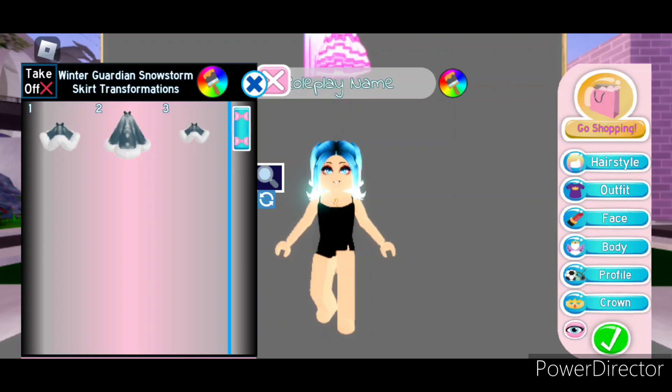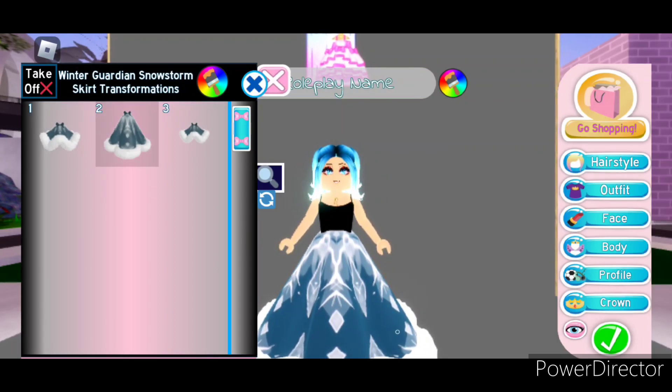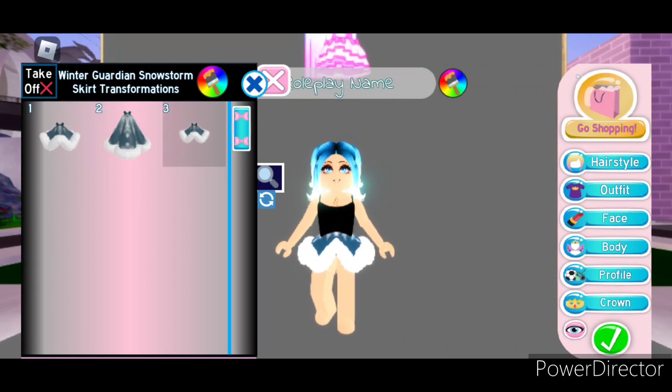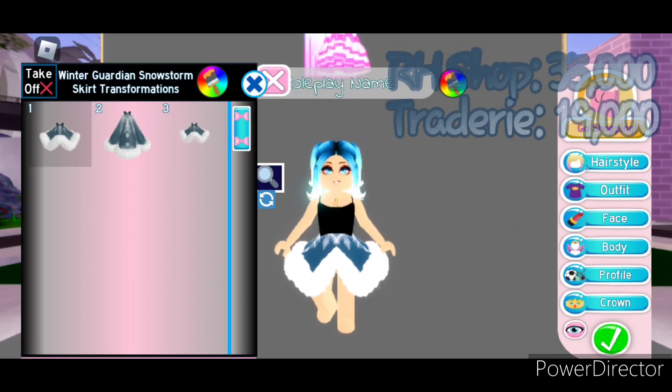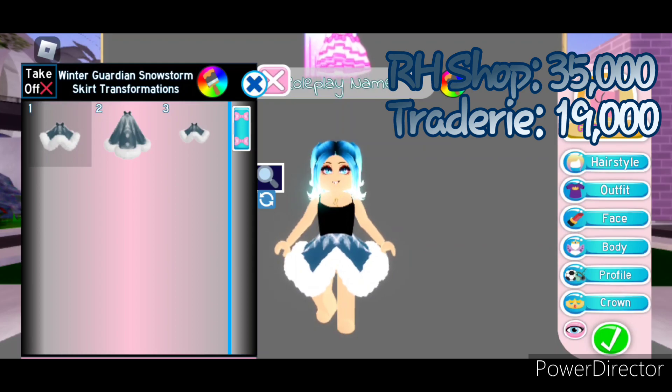First let's take a look at the Winter Guardian snowstorm skirt, which has a total of 3 toggles. The first is this super cute skirt with fur going all the way around it and this icy beautiful design that just pulls the look together. Then the second toggle is a longer ball gown version of the skirt, and the third toggle is just a mini skirt. This skirt can be bought in the Royal High shop for 35,000 diamonds. And on Tradery it's worth about 19,000.